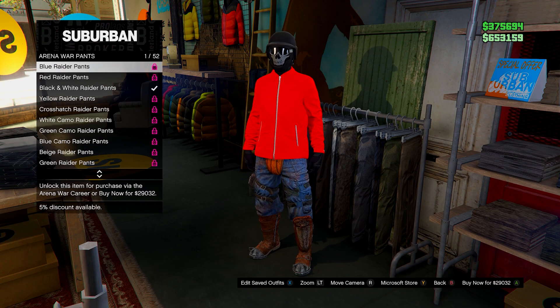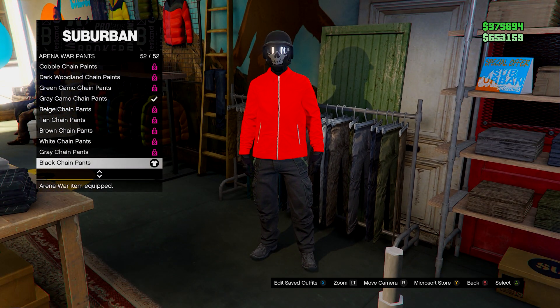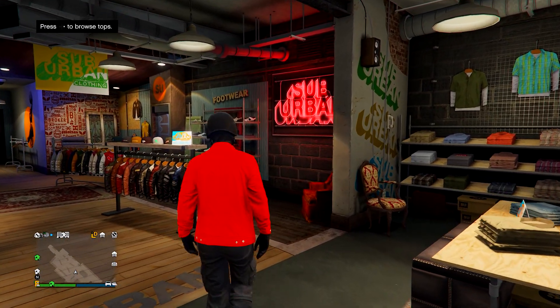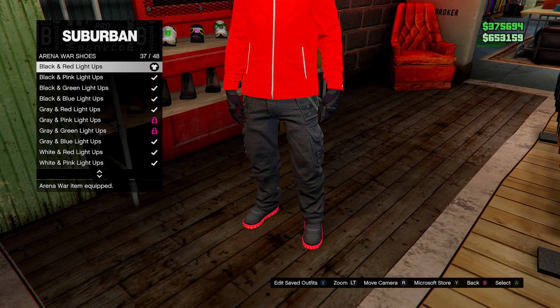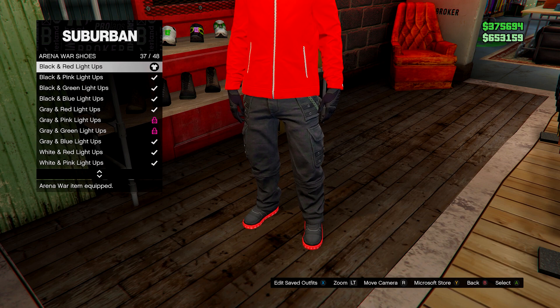Go to the pants section, go to arena war pants, and go for the black chain pants right at the bottom. Then from here, head over to shoes. Go on to arena war shoes, go up to the black and red light ups — the black and red light ups.